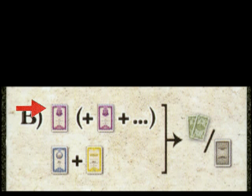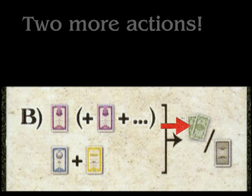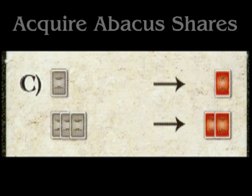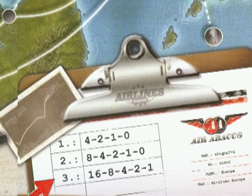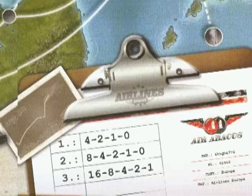Action C: Acquire Air Abacus shares. Air Abacus is a separate but important part of the game. All the other companies have to increase their value through playing planes. Air Abacus represents a gigantic airline company that is growing and monopolizing air travel in Europe. This company is going to increase in value over the three scoring cards: worth a combined seven victory points at the first scoring, 15 at the second, and 31 victory points after the third scoring. So getting shares in Air Abacus is usually a good idea.